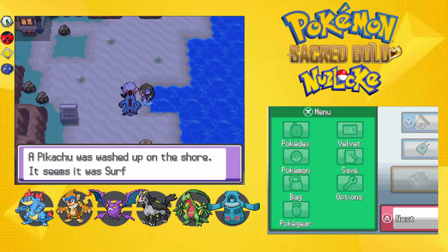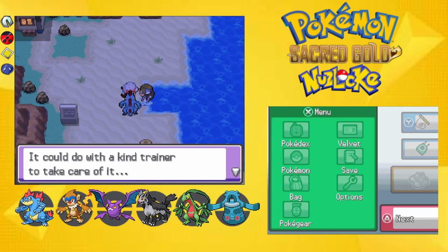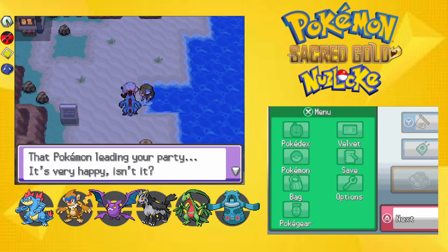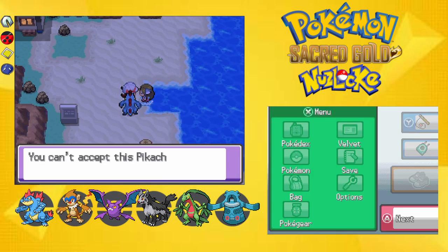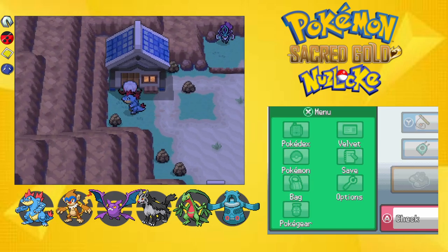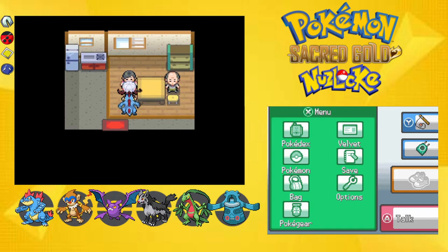A Pikachu was washed up on the shore — it seems it was surfing but collapsed. It could do with a kind trainer to take care of it. Would you be willing to take care of this Pikachu? Very glad to hear it, here you go. Okay, well this is unexpected, but I guess we just get a Pikachu as a gift as well.